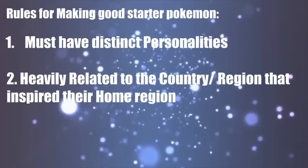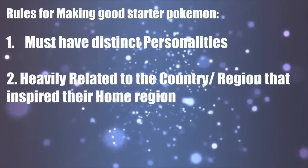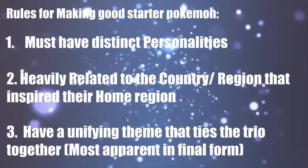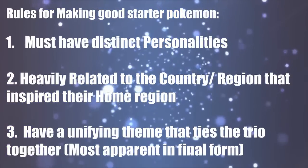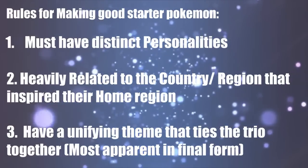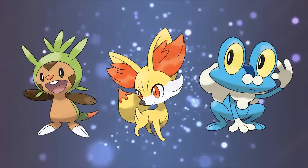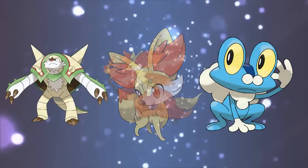The final design idea is one that I sort of already talked about with my last point, and that is that each trio, beyond having their own distinct personalities and being heavily related to the country of origin, they also have a unifying theme that ties them all to each other. This is usually the most apparent in their final designs. For example, the Kalos starters are all based on fantasy RPG classes — the Knight, the Mage, and the Rogue.